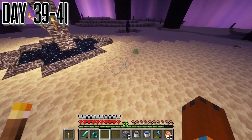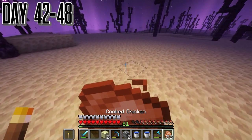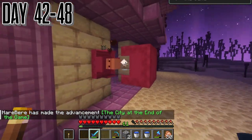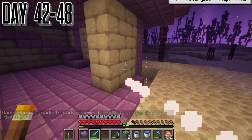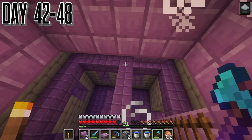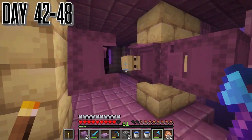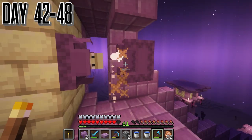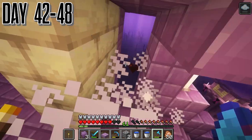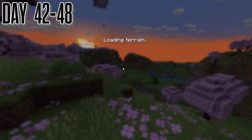We end up going straight to the end islands trying to find a city. It took forever to even find one, and the one we found ended up only having shulkers in it. We go through the whole thing, kill all the shulkers, and not a single chest anywhere — which was annoying. We only got about four shulker shells through all that. We almost died a couple times. Then a couple seconds later we fall straight into the end, stopping our end adventures.